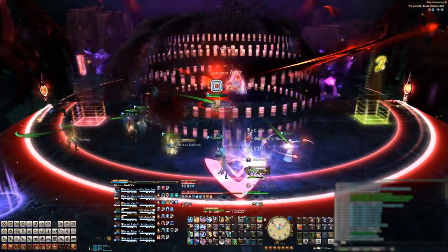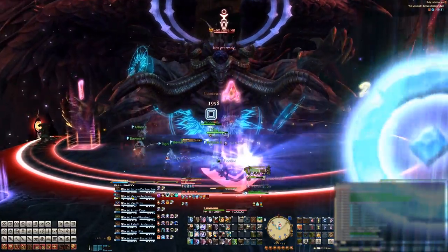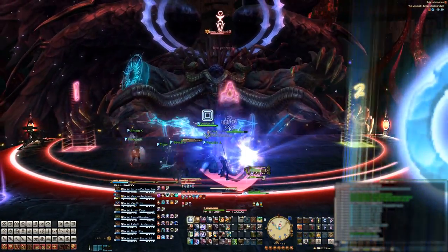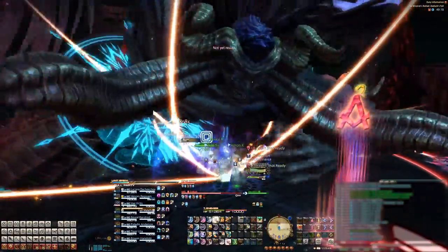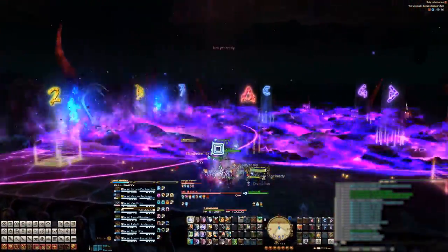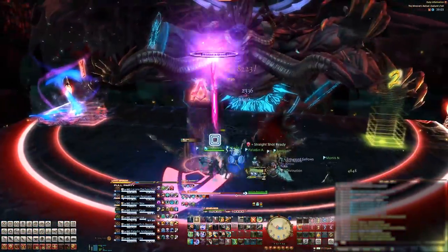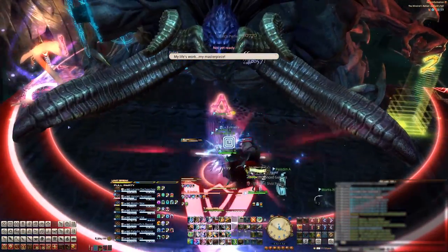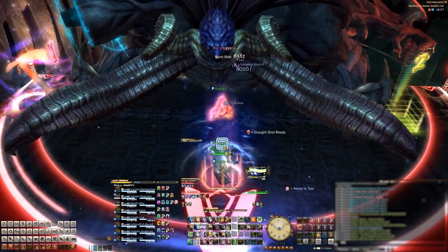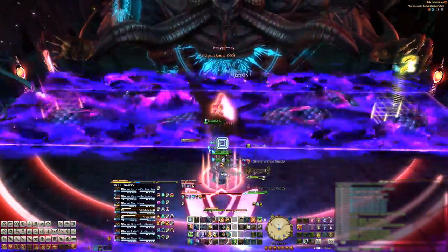Next up is Aenea, the tank buster and tank swap. Zodiark will then cast Paradigma, which puts down two snake friends on either the left or right side of the stage, and then he'll slam his fists down with Adekia, creating two giant circle AoEs on the left and right side. This is where the location of the A marker comes into play. If the snake's line AoEs are covering the very front of the stage, you can stand on the A marker to dodge both his fist slams and the snake line AoE.